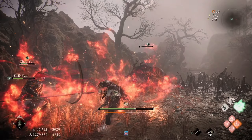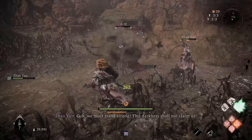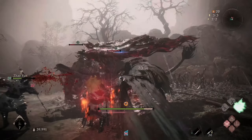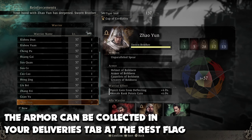To summon an ally to help you, you'll need to use a Tiger Seal. These are rare items found on Battlefields as well, or you can answer a Recruitment Call from other players online to gain more of them. Once you gain enough friendship rank with an NPC ally you can get their armor with all the perks that come along with it.